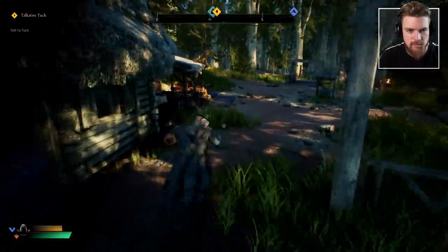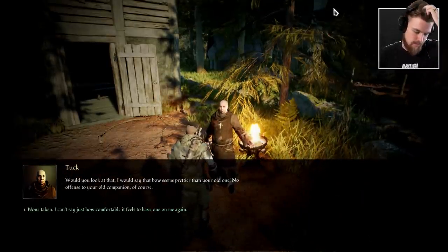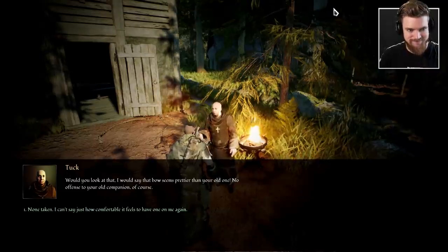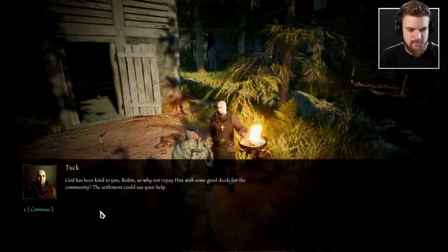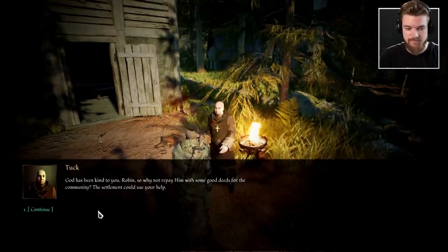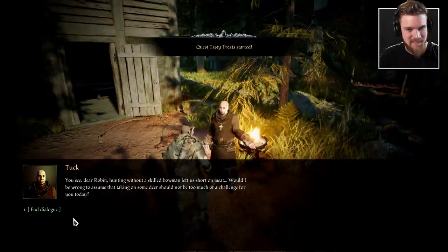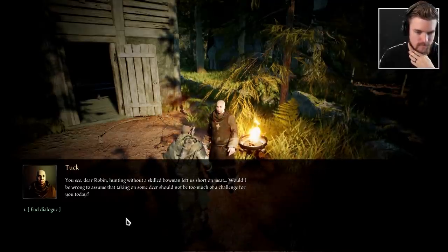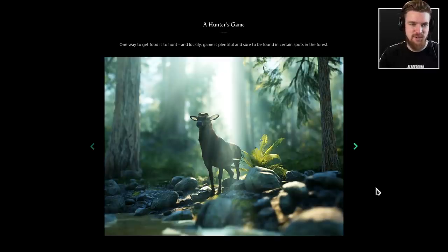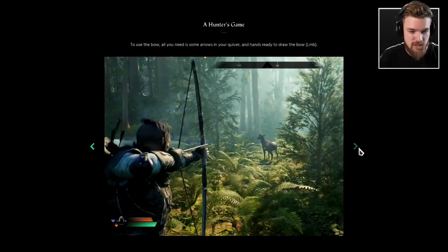I need to go back to town to talk to our friend. We've crafted ourselves a bow. Tuck: 'I would say that bow seems prettier than your old one — no offence to your old companion, of course.' Robin: 'I can't say how comfortable it feels to have one on me again.' Tuck: 'God has been kind to you, Robin. So why not repay him with some good deeds for the community? Hunting without a skilled bowman left us short on meat — would I be wrong to assume that taking on some deer should not be too much of a challenge for you today?'